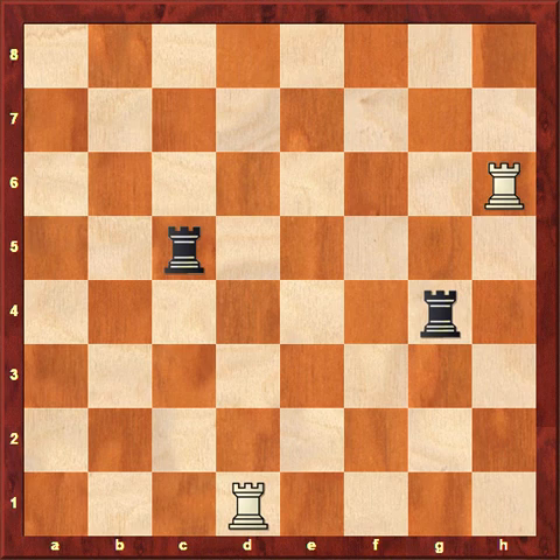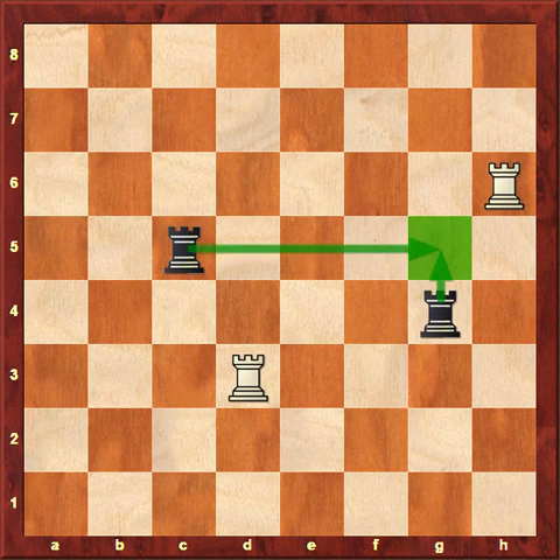The next move for white is rook to d3 — hopefully you can visualize the move rook to d3. The rook moves there, always moving in a straight line. The next move for black is rook to g5. Note that black actually has the choice to move either rook to g5, because both rooks could legally move there — they're both in a straight line.